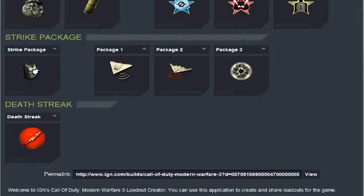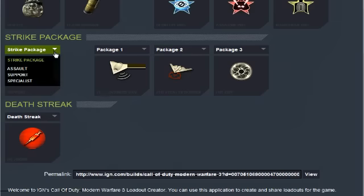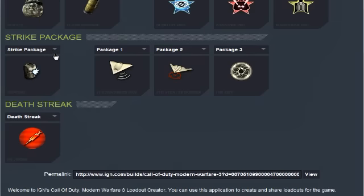For your strike package you're definitely going to want to use the Support package, because you're trying to be a team player — not the guy going for an AC-130 or Osprey, but you want to be getting an Advanced UAV. That is the main way to help your team. Then the Stealth Bomber, which is for your own personal use — these are very easy to get triples, doubles, even sometimes multis with. So you want to go 12, 14, and 18.